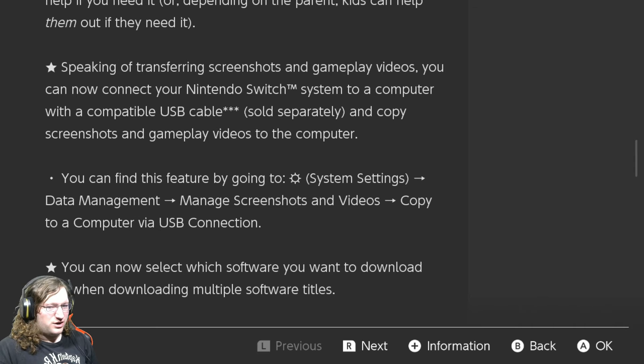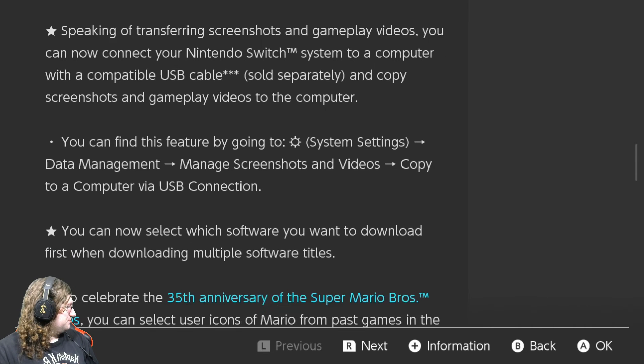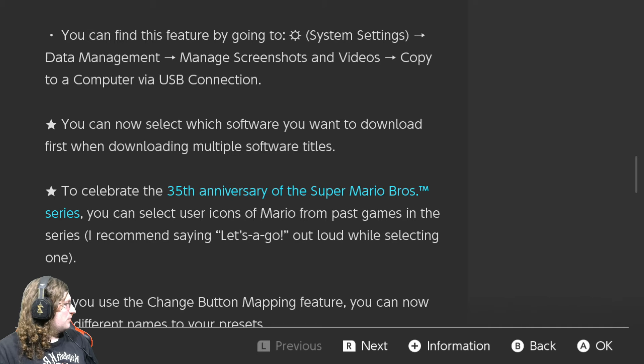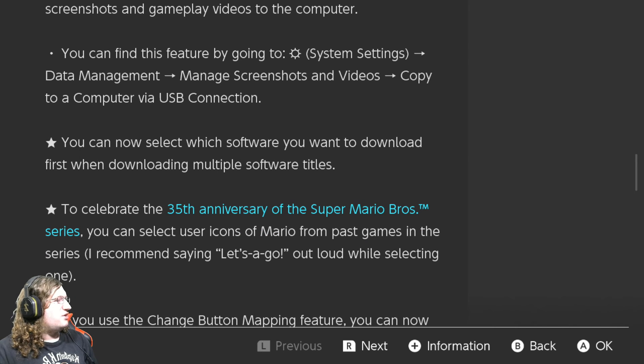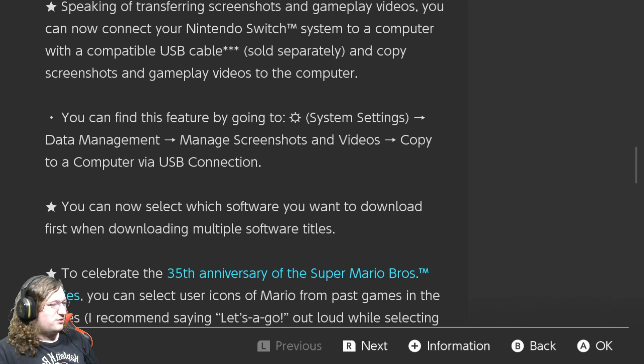I did get a new Switch finally, and I had to redownload a lot of my games — I couldn't just transfer my card over. I kept wanting to have a specific game download first, and it just would not do it. I had to uncancel certain things in order to get the ones I wanted to download first. So this is a pretty neat feature if you have to download a lot of games — you can say, I want this to download first, do this, and then we'll get the rest eventually.